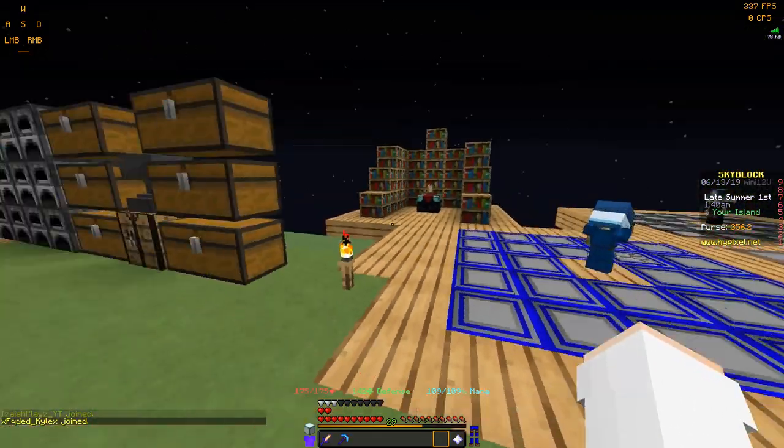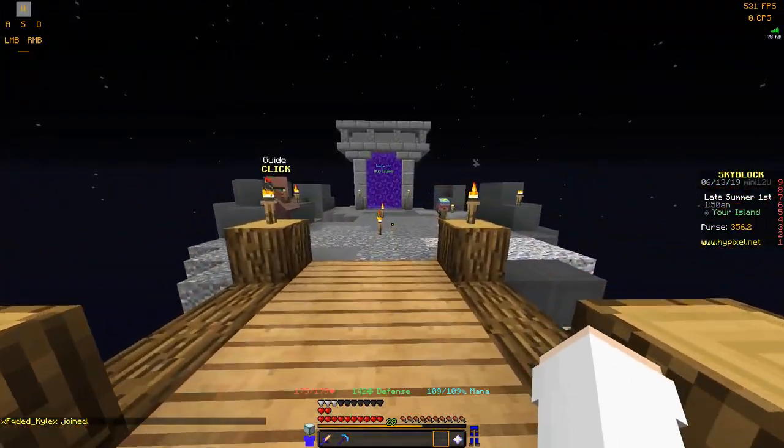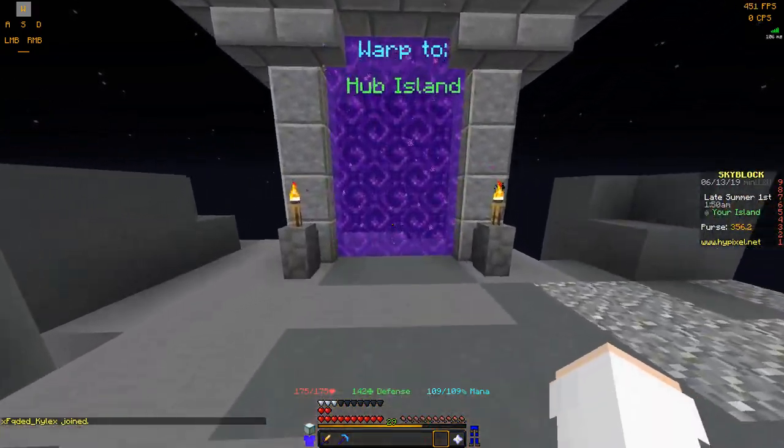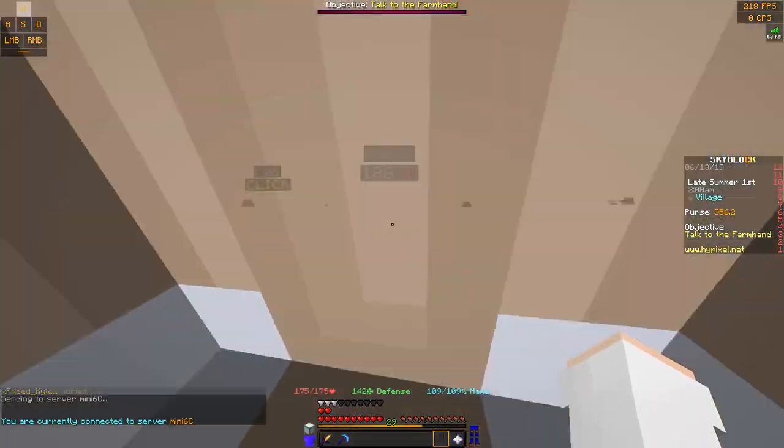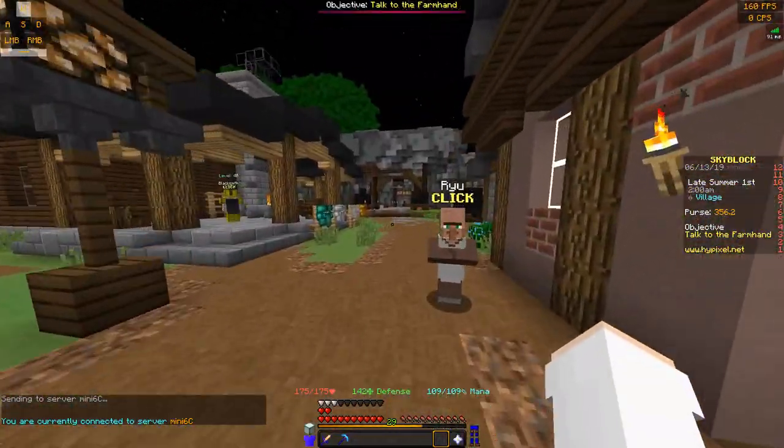So these are all my mining minions — I have a cobblestone one down here. If you don't know what they are, I'm sure a lot of you do, but I'll explain them once I get down into the mine because the mine is important for this.